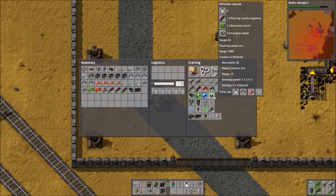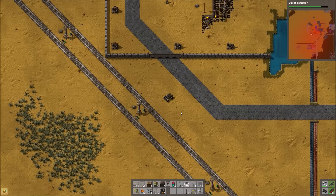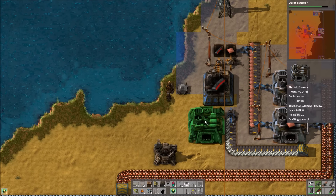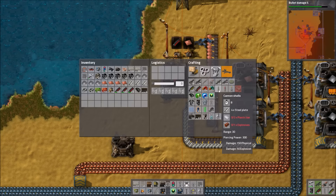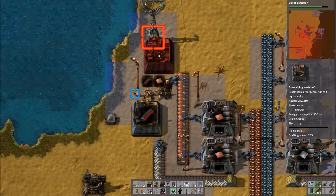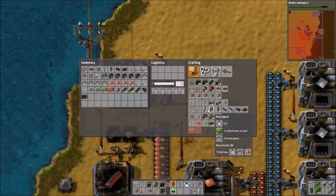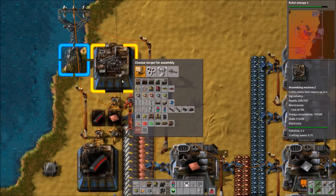Usually I get armor-piercing shotgun shells later in games because I'll do all the blue science before I do any alien science. I don't usually attack the biters much until I need their artifacts, but in this case they're being so aggressive that I'm getting plenty of artifacts simply by dealing with them. So we can do any alien science we want, and I fast-tracked straight to the final military technology where you get the armor-piercing shotgun shells. We should not have any trouble getting a good enough gun for dealing with the biters. The arming is fine — the issue will be more with armoring.